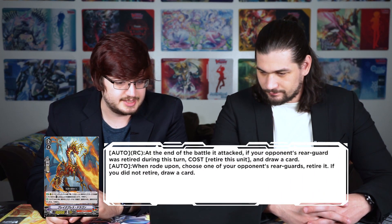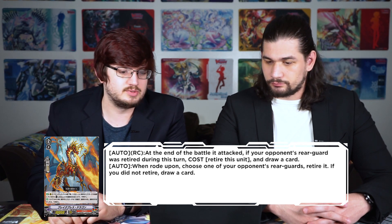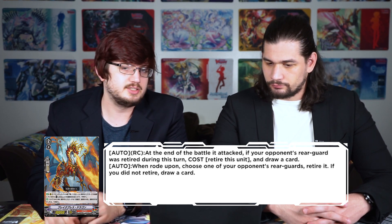Morkadro Bright Breath Dragon: auto rear guard at end of the battle it attacked — if your opponent's rear guard was retired this turn, cost retire this unit and draw a card. Auto when ridden upon: choose one of your opponent's rear guards and retire it; if you retired, draw a card. It's a very good generic card that can go into anything. It does what Berserk Dragon was wanting to do, but it's free. It does what Blademaster wants — swing, retire itself, draw a card. This card was revealed in Monthly Bushiroad.